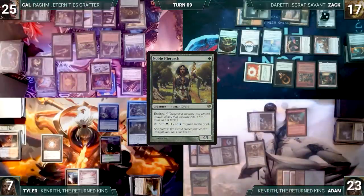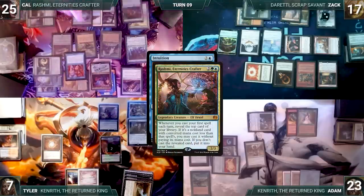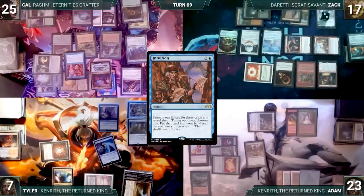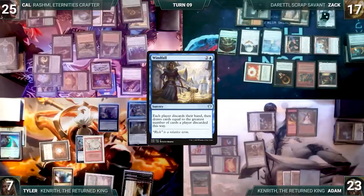Adam's upkeep: mills eight through Mesmeric Orb. He pays for Smothering Tithe, attacks Cal with Kenrith — exalted triggers giving Kenrith +1/+1. In second main Adam adds four green through Carpet, casts Elvish Spirit Guide paying Rhystic tax. With both Spirit Guides now in play the table is puzzled. Adam passes. At end of Cow's turn, Cow casts Intuition — Rhystic Study triggers and Tyler draws. Rashmi triggers revealing Rhystic Study. In response Tyler casts Narset's Reversal targeting Intuition — reversal resolves, copies Intuition, and the original bounces back to Cow's hand. Tyler then realizes Opposition Agent is on the battlefield, so Cow couldn't have tutored anyway. Tyler's copied Intuition fetches Wheel of Fortune, Whirlpool Warrior, and Windfall.